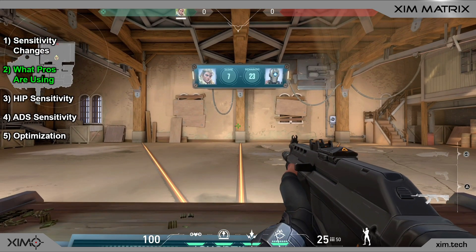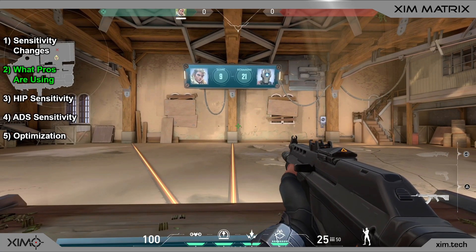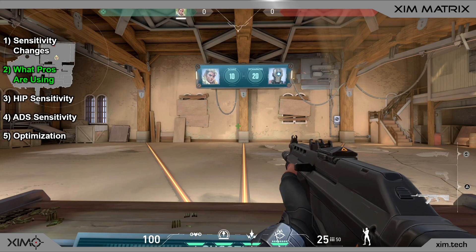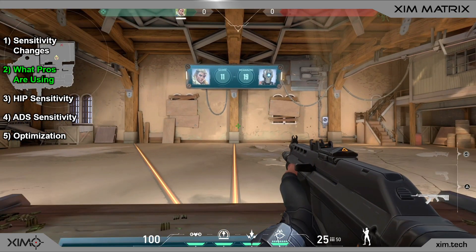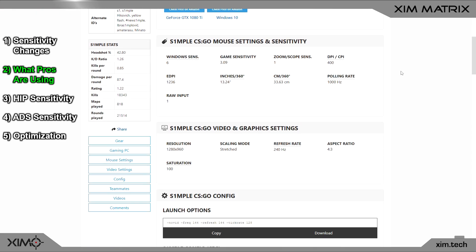Before we start with the guide, let's quickly check the sensitivity of some PC pro players so you can better judge what a good sensitivity could be. One of the best pro players in the world, called Simple, is using a value of 33. So if you want to use his sensitivity, just set your matrix sensitivity to 33 and you will have the very same sensitivity as he has. In comparison, his sensitivity is actually quite fast.